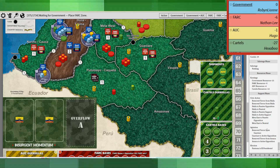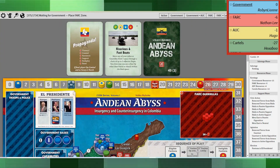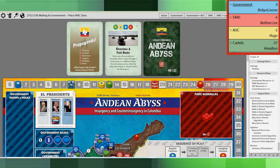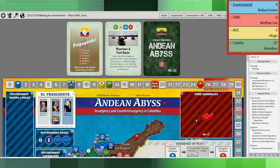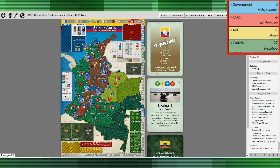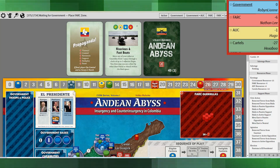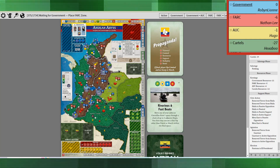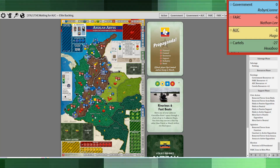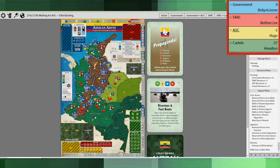I'm now at negative six on the victory point track. The AUC is actually the one to beat, and the government is at zero — but that's only temporary, obviously, with one resource going into the next campaign. I don't know why that would be a good idea. In the news, Pastrana has been elected as Presidente, and the FARC zone is placed in Meta West.